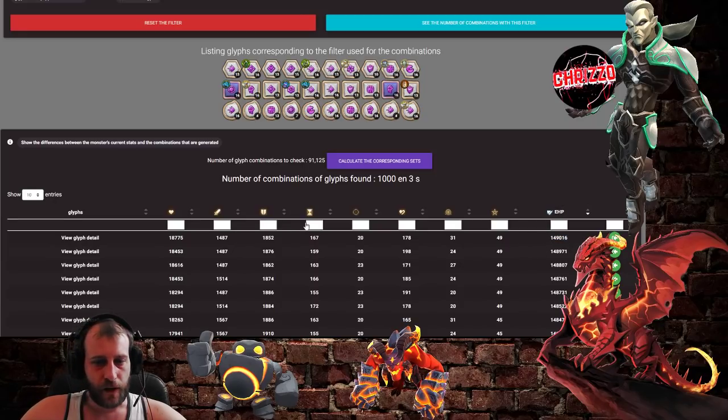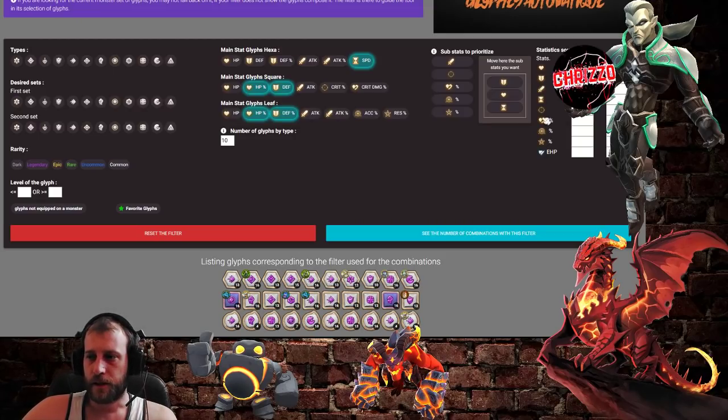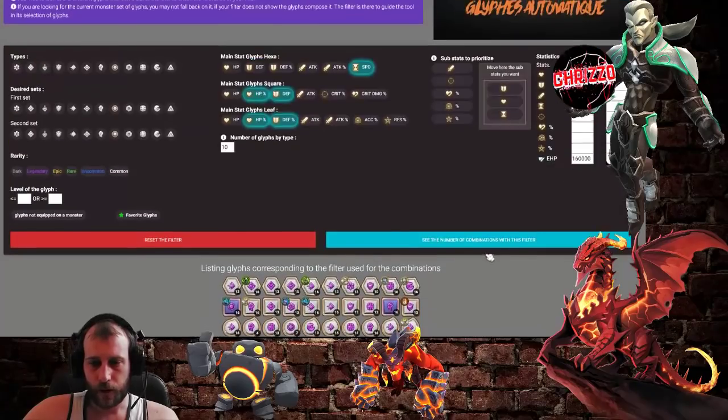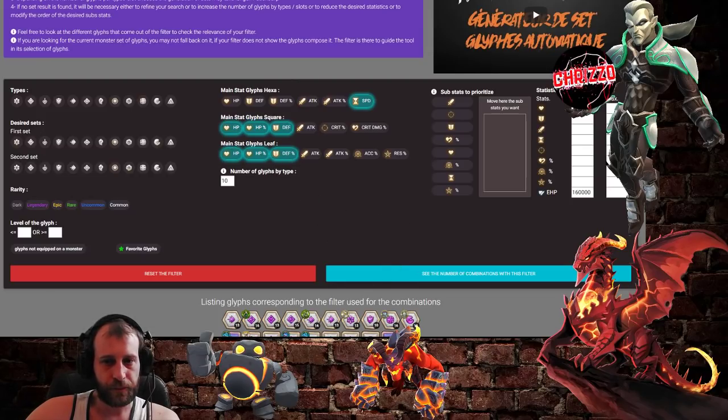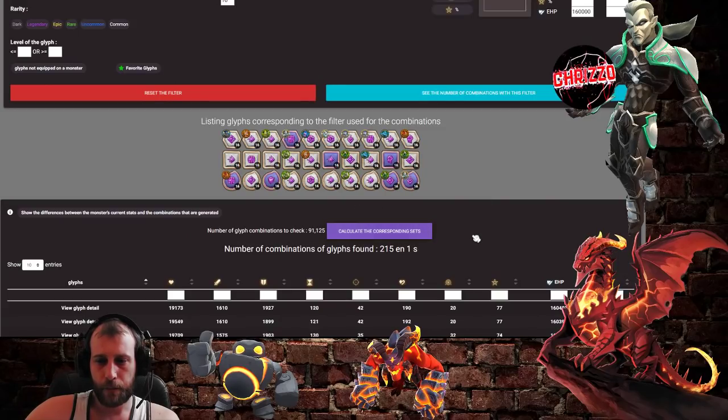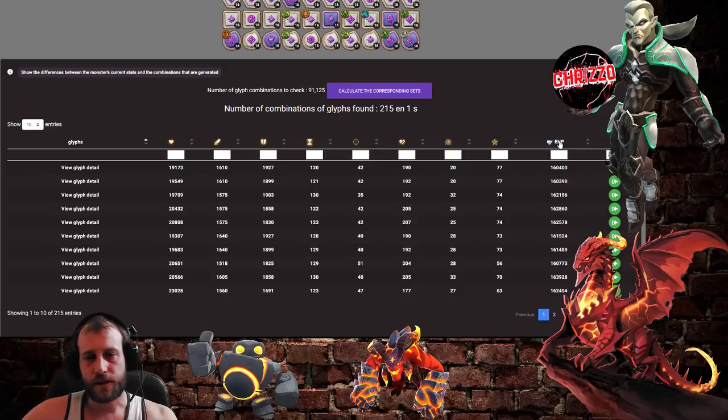You see the effective HP fell down a little bit, but there's no problem — you can delete that and go for effective HP directly. If you want like 160,000, sometimes you have to click around a little bit because if you set just one thing, it's hard for the system to find exactly what you want. If you specify more — like defense, HP, and say you don't want more than 130 speed — then you will find it. You have to give the system more to work with. Then you can see now you have 170,000 effective HP, and you can go even higher.